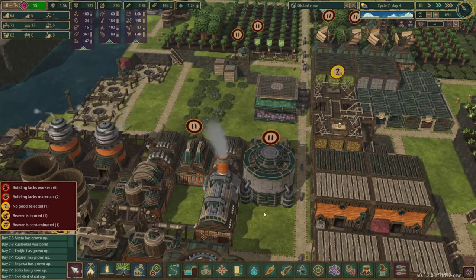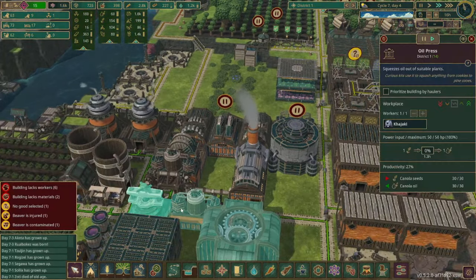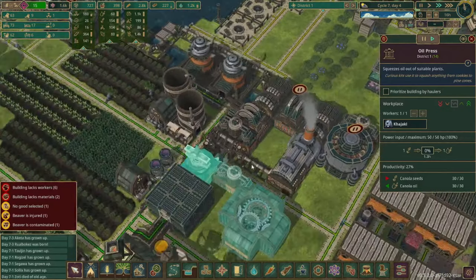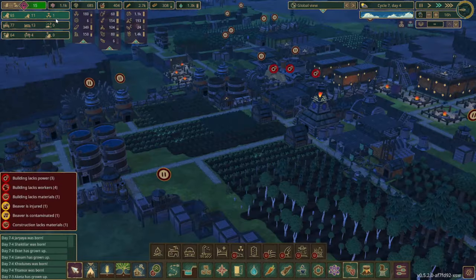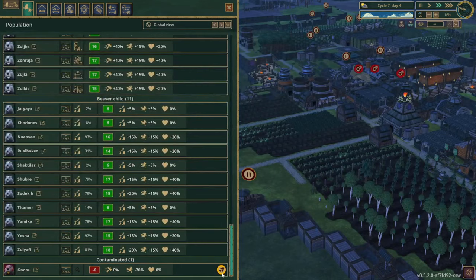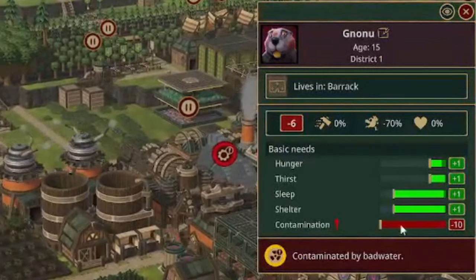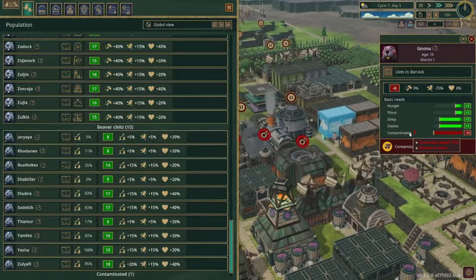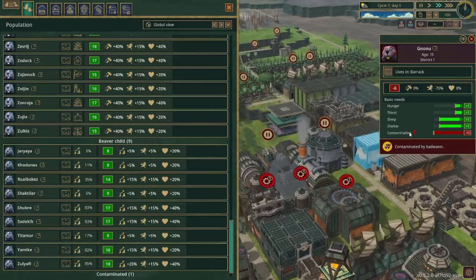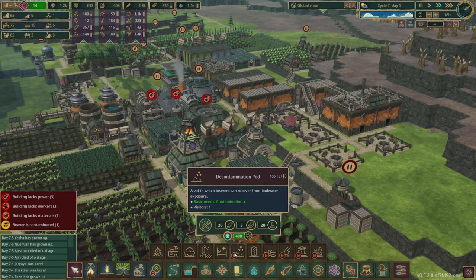I'm looking at our resources and we are going up in gears and metal blocks. We have plenty of oil stacked up so I think it's going to be okay if we disconnect this right now. We'll get this placed as quickly as possible. I just noticed that we have a contaminated beaver. Contamination brings him down by 10 — it eliminates all the bonuses except for the basic ones. The movement speed goes down by 70% and they refuse to work, so we should definitely try and decontaminate them.